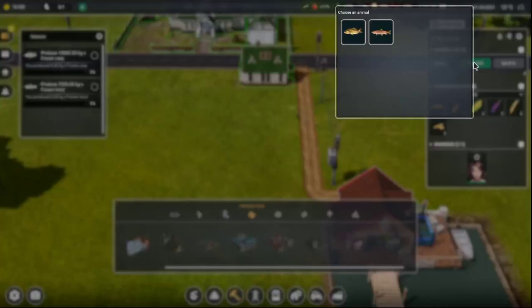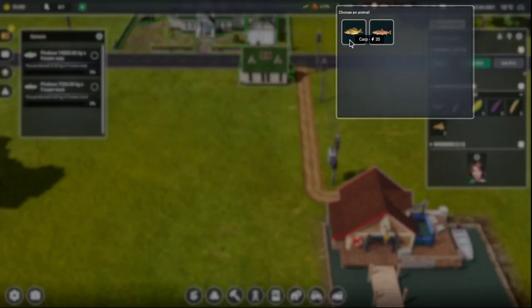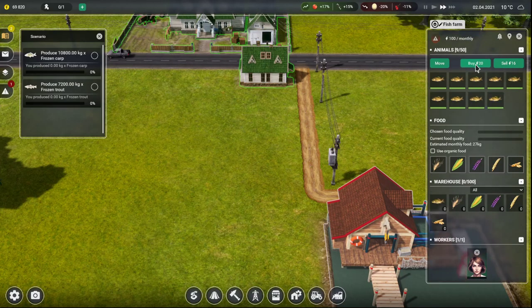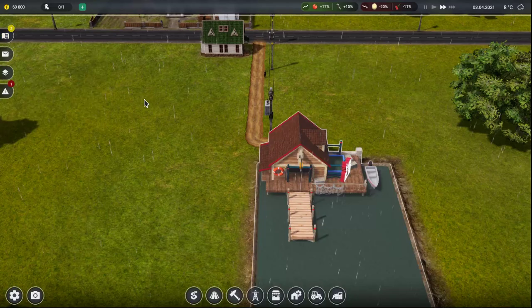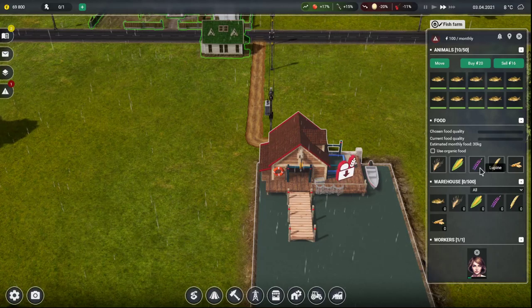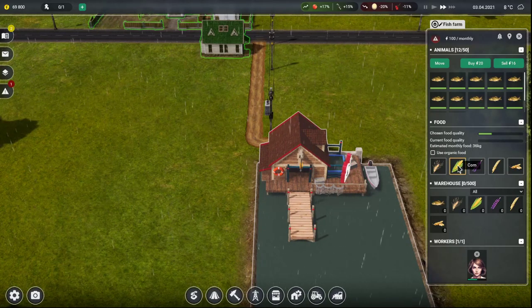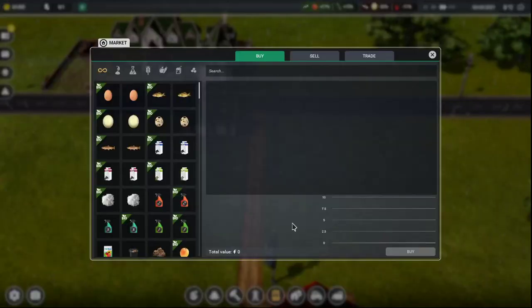We need more carp than anything, so let's get the carp rolling. Let's just start off with ten. Rye, corn, open wheat, soy — corn will probably be the cheapest right now, we'll do that. So we are gonna go with that greenhouse for seeds and seedling production.